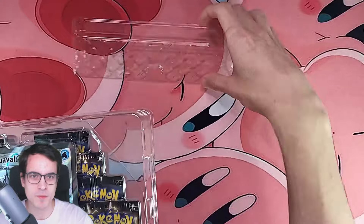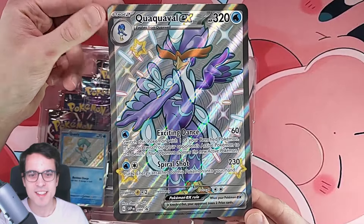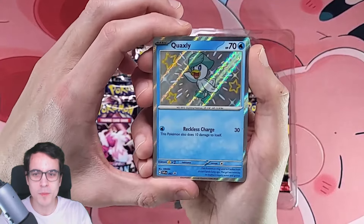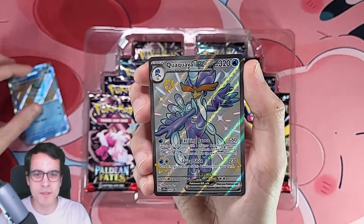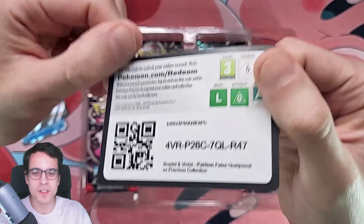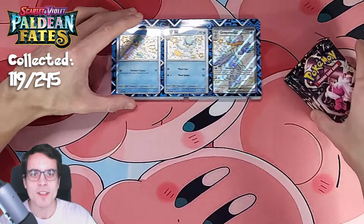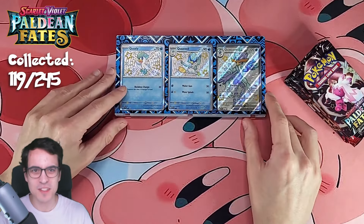We're not going to use the holder today at all. Here is the jumbo Quackoval EX Shiny card. Very nice, very cool looking and very shiny. And we've got our promo cards: the Quacksly Shiny, Quacksual Shiny, and the Quackoval EX Full Art Shiny. They all look incredible. And we've got a code card for the box. So let's get the packs to the side and get the display open. They're going to be right about there for good luck, and hopefully we'll get some cool pulls today.